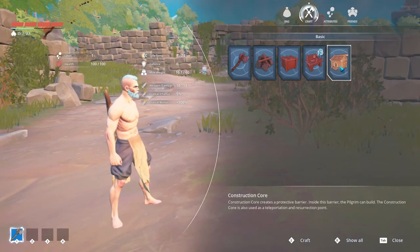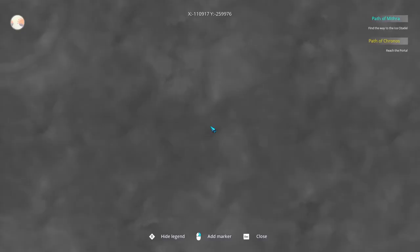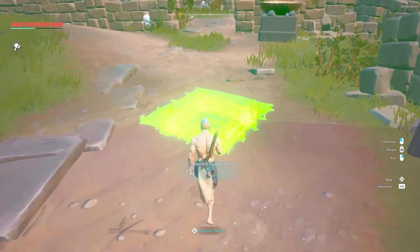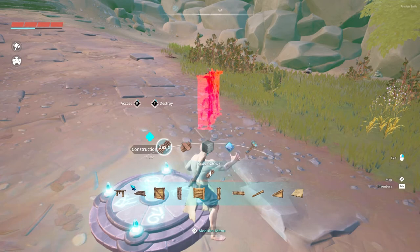Building: things called construction cores cost nothing and enable you to build, as well as serving as a home teleporter — unless you build foundations over it or block it. In the green bubble you see now, you can build. Open Q for the building menu.